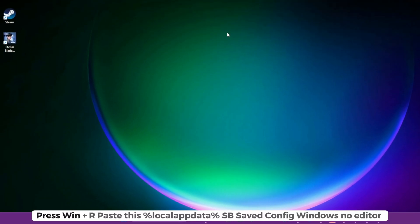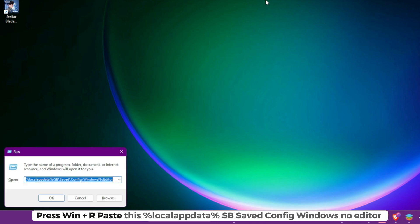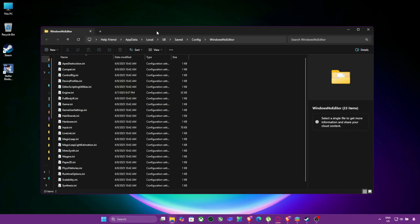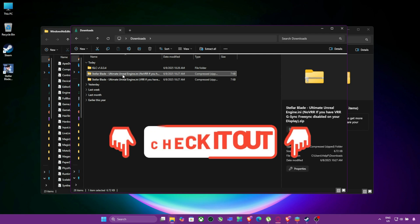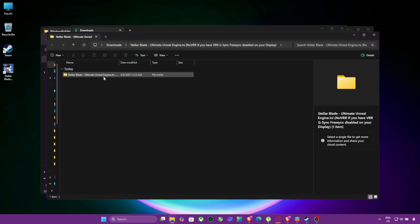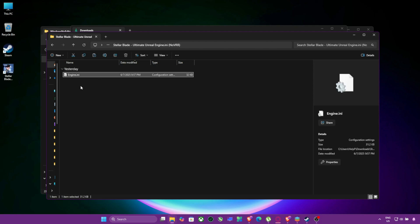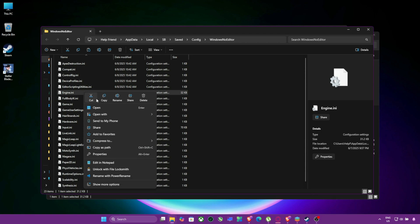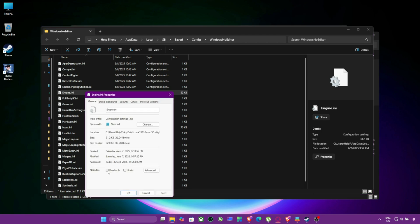How to install: Press Win + R and paste this path — %localappdata% / SB / Saved / Config / WindowsNoEditor. Now download the file from the description, extract it, and copy engine.ini. Replace the existing engine.ini, then right-click it, go to Properties, set it to Read Only, and click Apply.